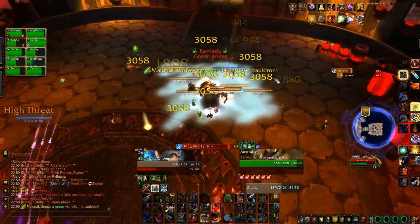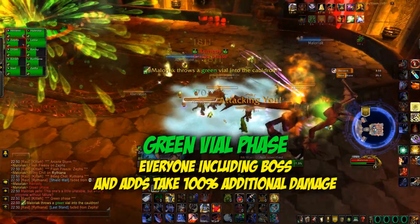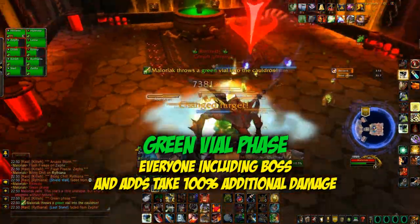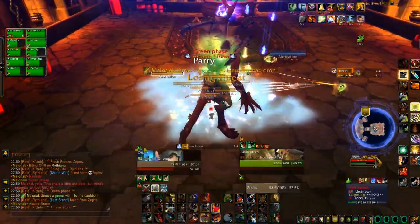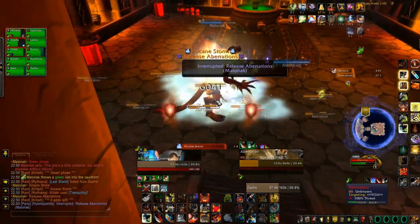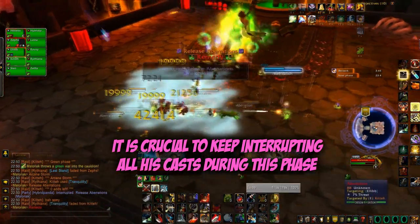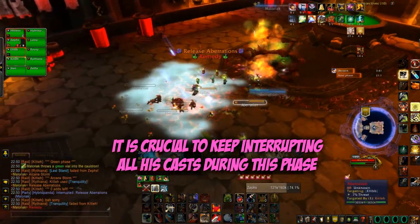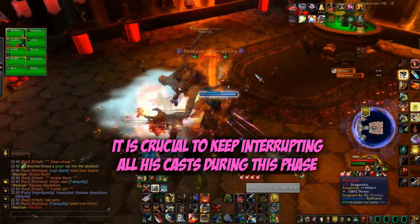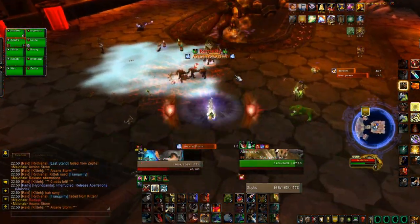During the green phase everyone in the raid, including the boss and the adds, takes 100% extra damage. So this is your signal to kill the adds quickly and then drag the boss back to the cauldron to await the next phase. During this phase it is absolutely crucial that his release aberrations get interrupted as well as the arcane storms. So although you need to heavily AOE, you also need to ensure that the interrupts go off.